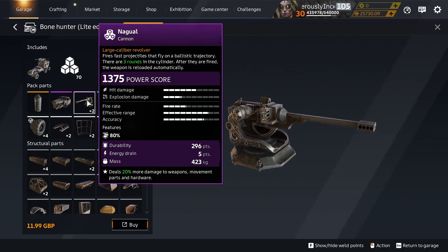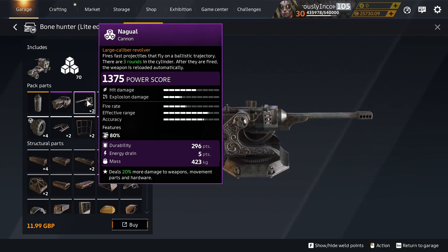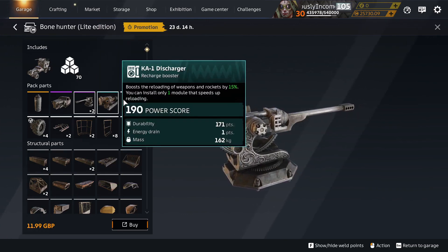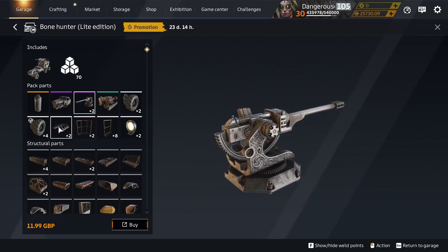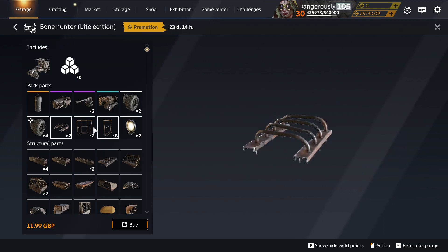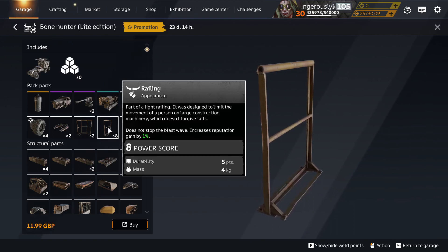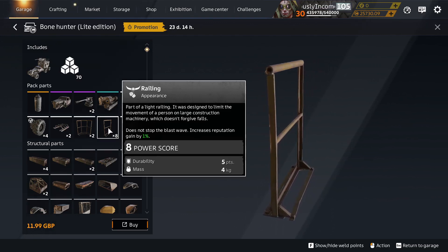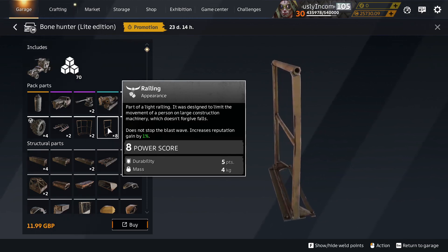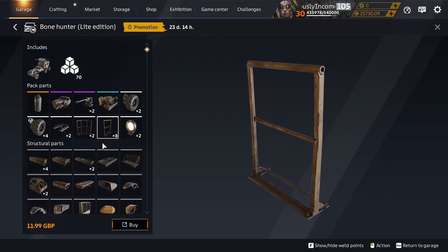But anyway, it's a cannon — it's a purple cabin. What's its perk? 20% more damage to weapons, movement parts, and hardware. Okey dokey, have to try it out. Then we've got some stuff we can craft. The brace and the headlight come from the deck or container. The corner railing and the railing are not new — they're from the founder's season, so there's plenty of them around. Not an awful lot, but okay, it is the light version.